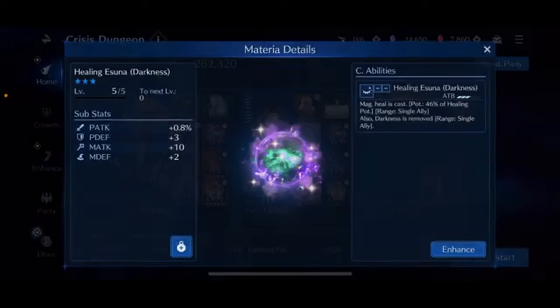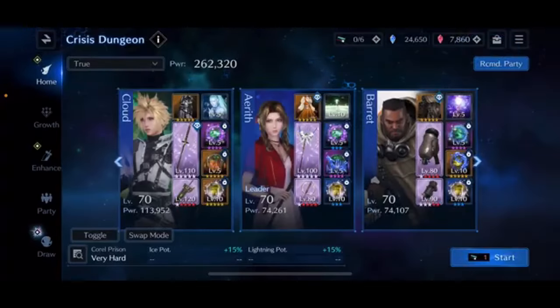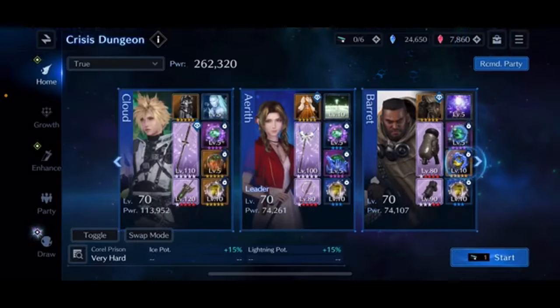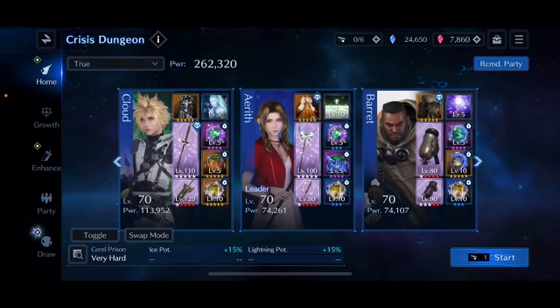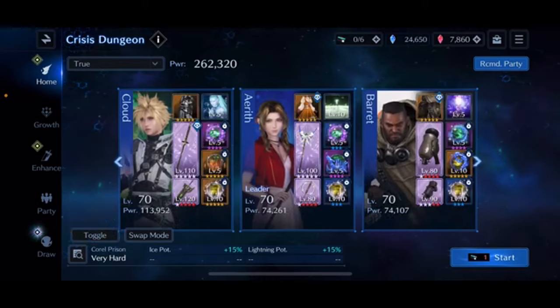For materias: a Healing Asuna Darkness on Cloud, a second on Aerith, and a Healing Asuna Poison on Barrett. In Cloud's second slot, a D-Brave. A very important Lightning Breach materia on Aerith — our only imperil, and I recommend the lightning one over the ice one. In Barrett's second slot, a Thundara Blow to help against the Mole Crawler and the lightning-weak worm. Last, three triangle sigil materias in the third slot — all physical. Don't forget to make those sigils physical or you'll pay the price against the Assault Scorpion.